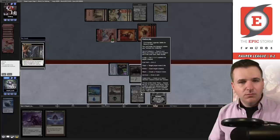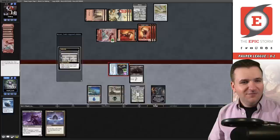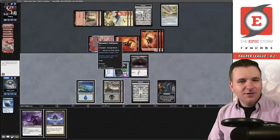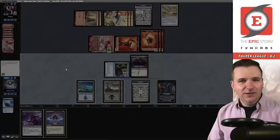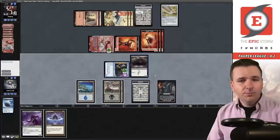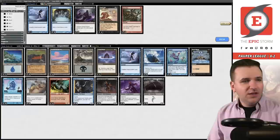What does Arena do? Goad target creature — let's figure out what Goad does because I'm definitely not winning this. We'll goad their Swiftspear. Attacks each combat, attacks a player other than Bryant Cook — a fable. I was corrected, it's a do-nothing mechanic. We cannot win this game due to the Trap aspect of the Undercity, so we will go to Game 3.